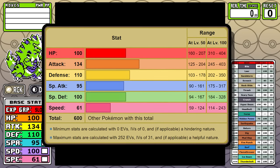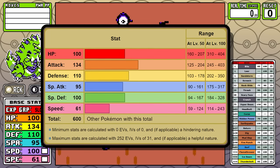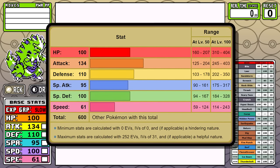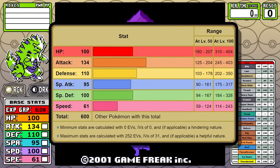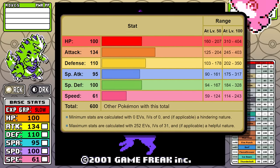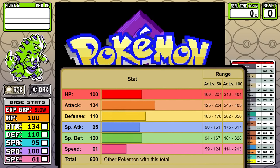Being a pseudo-legendary means you come equipped with a beefy 600 base stat total and an incredible 134 base attack, but the sore thumb that sticks out is this 61 speed. But after doing that Igglybuff run with 15 base speed, I think we're going to be able to work around this.